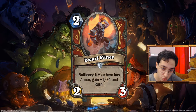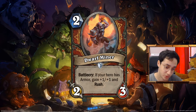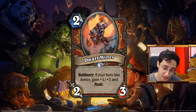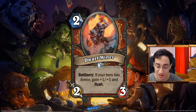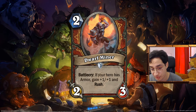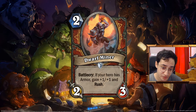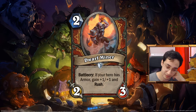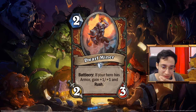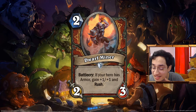Last but not least, the Dwarf Miner: 2 mana 2/3. Battlecry: if your hero has armor, gain +1/+1 and Rush — making it a Totem Golem with Rush, reminiscent of the Rogue card that gains +1/+1 and Rush if you had a card from another class. This is basically the same thing. You could play that in Even Warrior — hero power on 1, this on 2, pretty good. I wanted to give armor support to even-cost decks. Warrior really lacks good rush minions on 2, since the Crab Rider on Earth. This is pretty good.